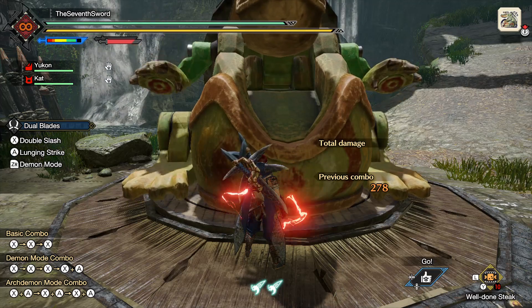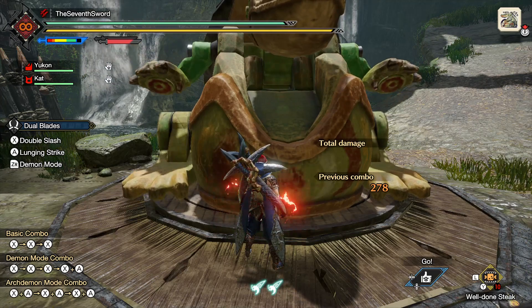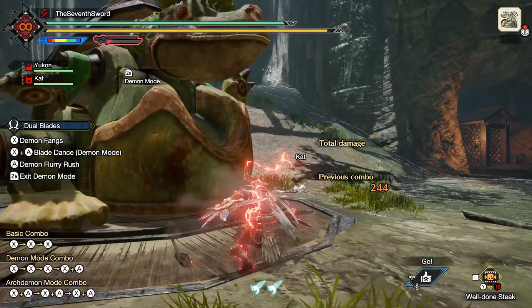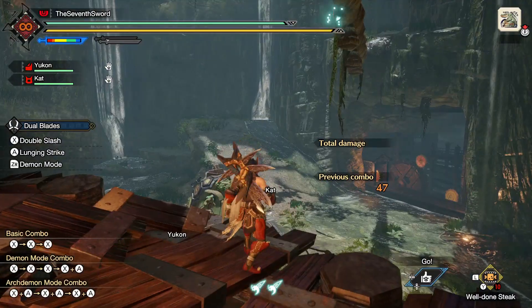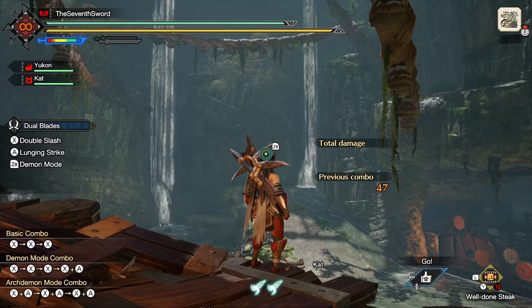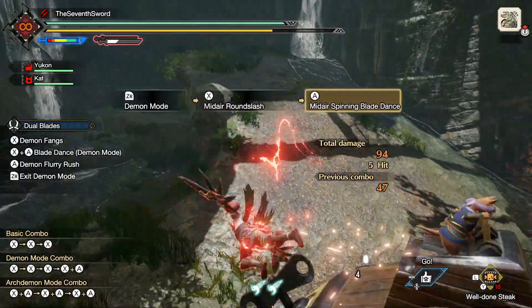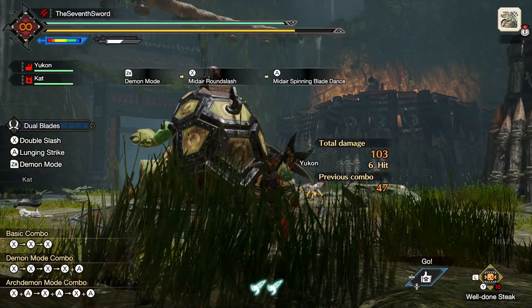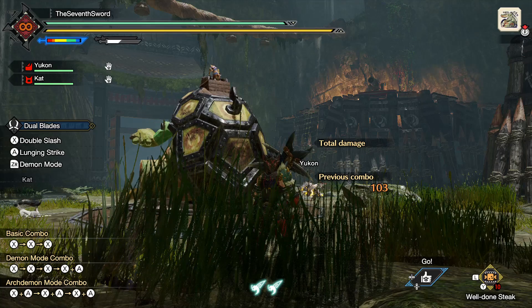You can prevent that by never using the blade dance until the monster is down on the ground, but it's really cool when you pull it off at the right time and break all the parts. You can also transform into demon mode while in midair, which is really nice especially in this game with all the free-flowing motion. Demon mode also grants access to the backspin attack, which does a lot of damage especially against large monsters.